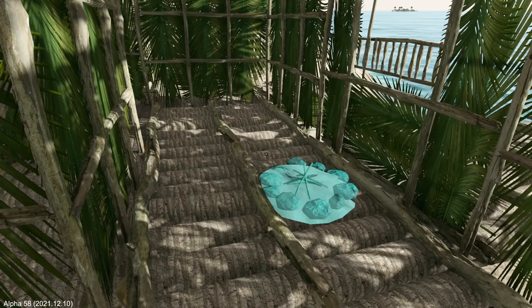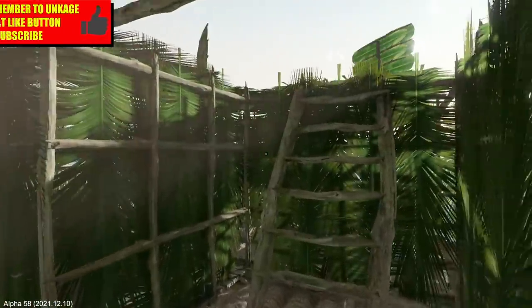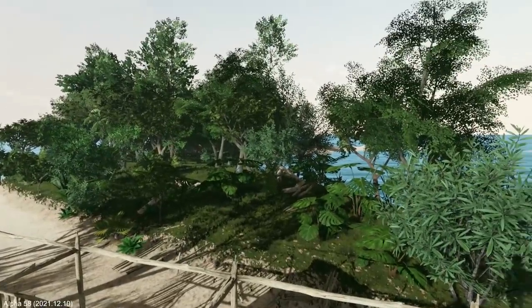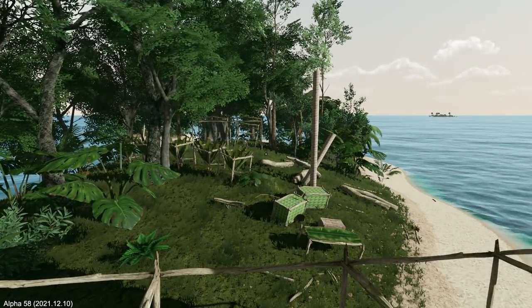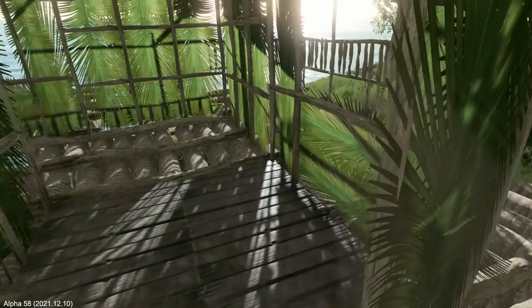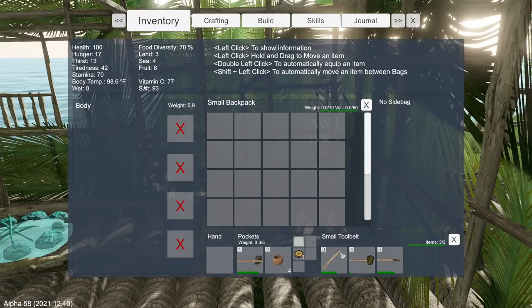Thank you for hanging out with me today, this is KJ4A and welcome back to Escape the Pacific. We've got the raft where we want it as far as being built up. I'd like to continue building up the floor today. I don't know how many palm fronds are going to be on this island, and I don't want to leave today. I want to bring food and water with me — but it's not that simple because we have to worry about vitamin C, salt, and food diversity.